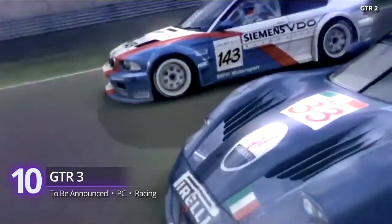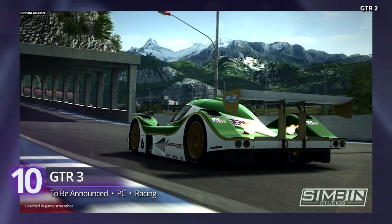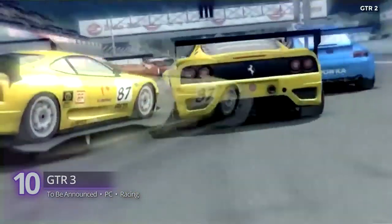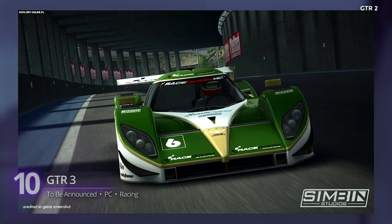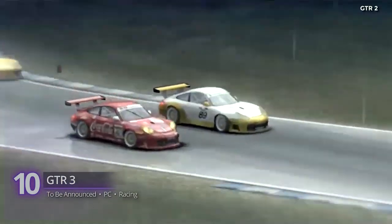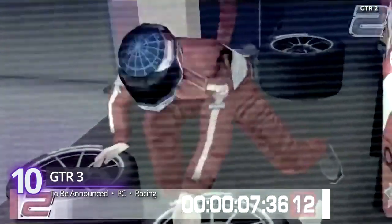GTR 3 — this is a title that has obviously been stuck in development hell. Since 2017, GTR 3 has been an ambitious project from Simbin that incorporates real-world elements into the racing genre. It's powered by Unreal Engine 4 and comes with realistic collision physics and a dynamic day-and-night cycle. Unfortunately, there has been no major update about the game's status. But who knows — we might expect a word from them later this year and maybe a next-gen release.